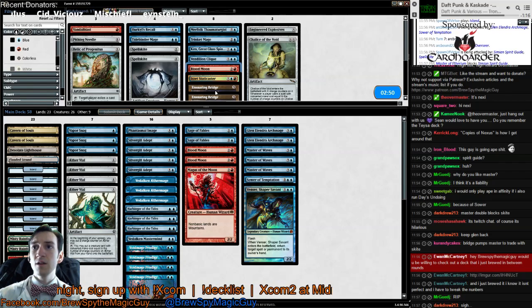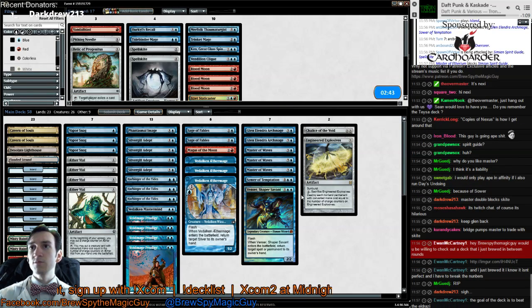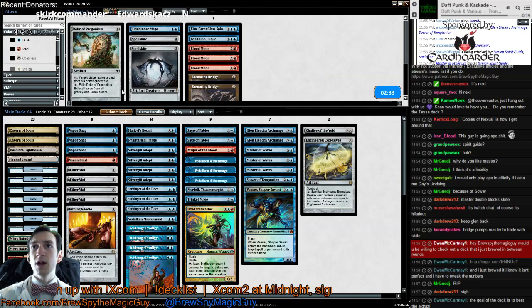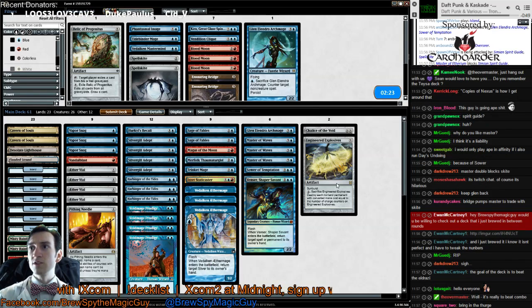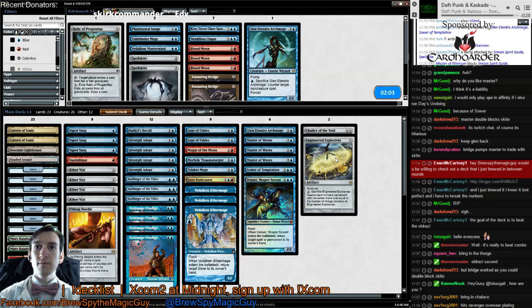Moons are okay, but they're not great. Do you want to cut some? Explosives, Staticaster — try the Thaumaturge. Needle. Recall, Vandalblast. Things that aren't great against Affinity. I think this is too cute, too slow. Archmage is at least a cut by one. Dark Drew says bridge worked — you can double block Skite. I'm not sure about Bridge. Jury's out on Bridge.